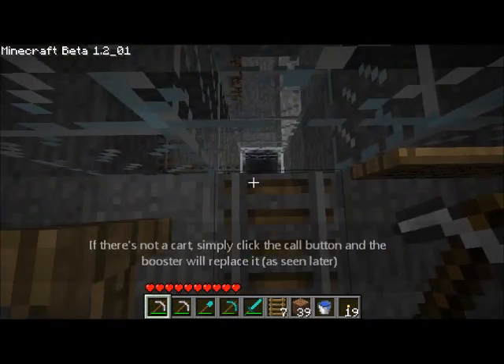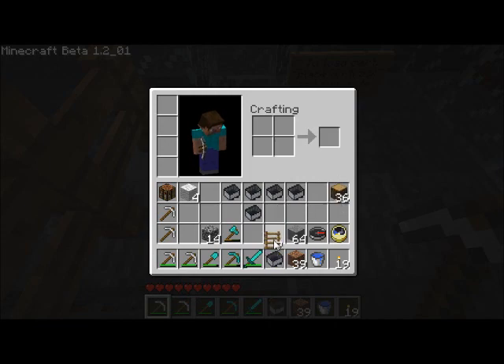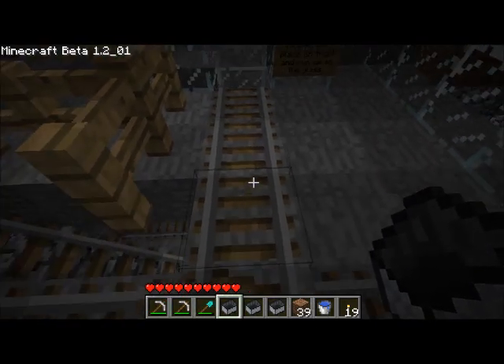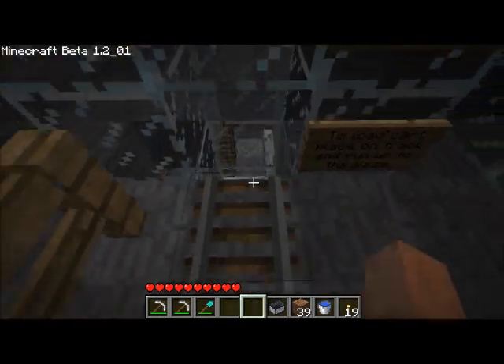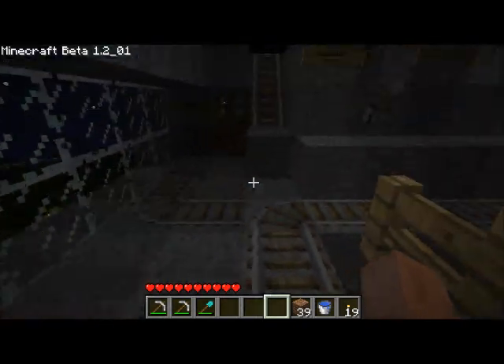The second thing is the cart hopper is almost empty, so it looks like people have been borrowing carts for other uses or something like that. That's fairly easy to fix — just place a cart down, run up to it, and it'll drop down into the hopper. So we'll just drop a couple carts in there. There we go, that's fixed.